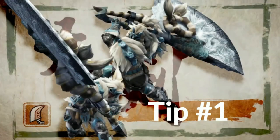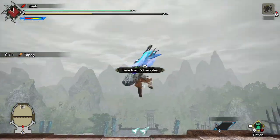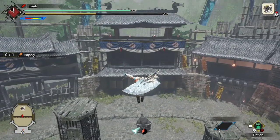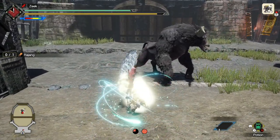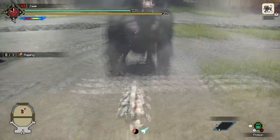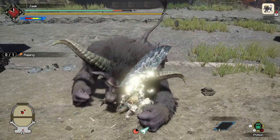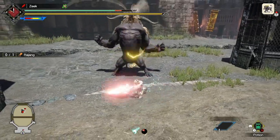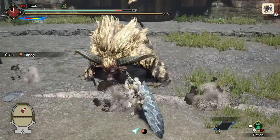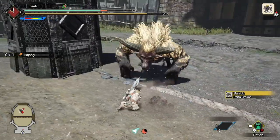Greatsword tip number one: knowing your enemy. The greatsword is a weapon whose entire playstyle revolves around understanding how the monster will attack you and understanding that monster AI. Even the greatest greatsword players and most efficient speedrunners will struggle against an opponent they do not know. But once they have learned their enemy and understood this monster AI, they can utterly annihilate this monster in a matter of moments.